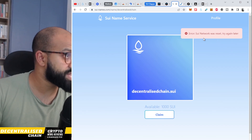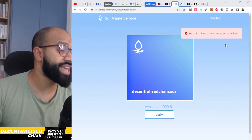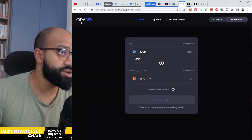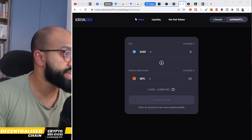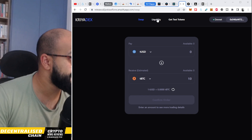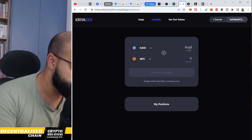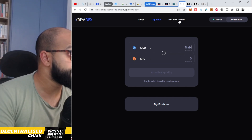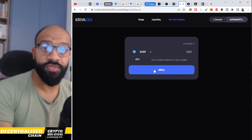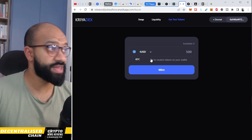With these testnets, every now and then you'll come across errors — just try again later. There are various dApps to try out. Here's another one called Crea DEX — same concept: try out their swap facilities, swap TUSD to TBSBTC, provide liquidity, and get test tokens. Keep an eye on these DEXs because as they develop further and more functionalities come out, you just need to test them. It doesn't take more than a few minutes.